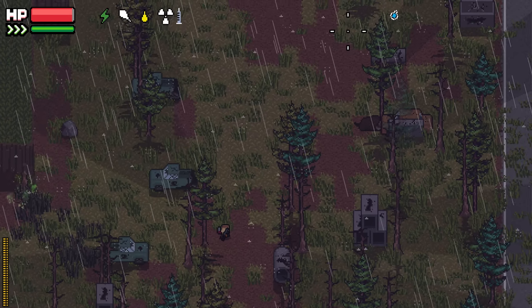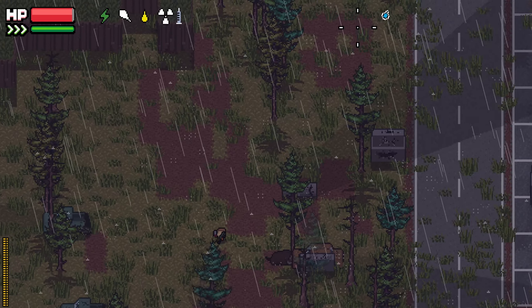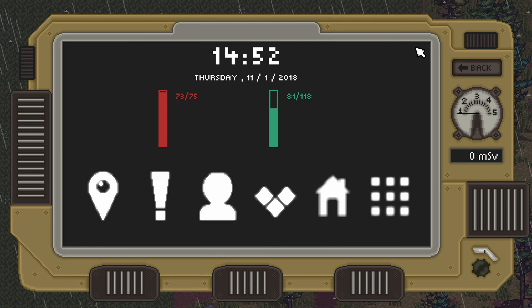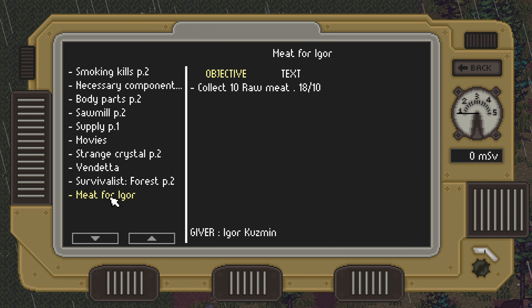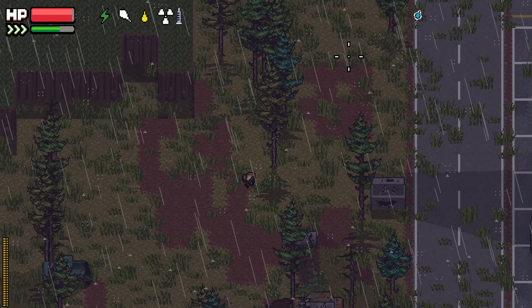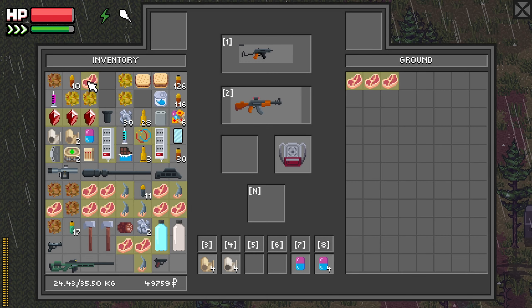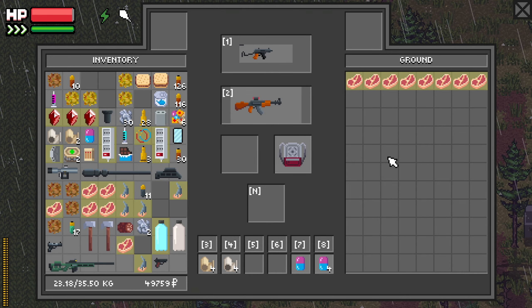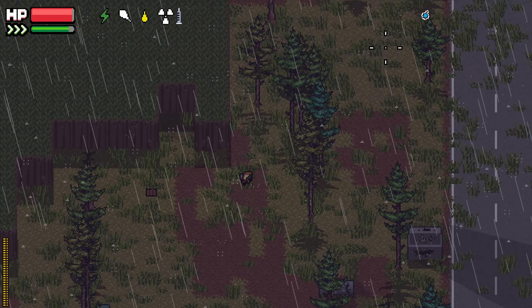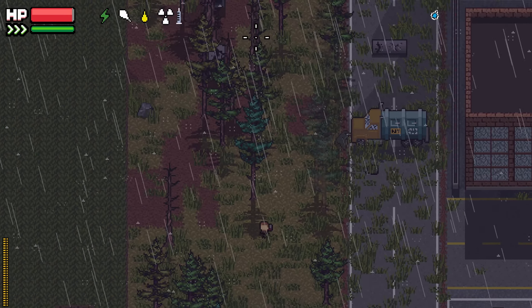Dead boar. I wonder - do the boars and blinks find each other? Have you guys ever seen that? We actually have 18 out of 10 meat, so we can drop some. Why don't we drop some right now - there we go. Yeah, we're good as long as we can get this meat out. Dead hunter.